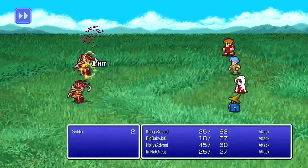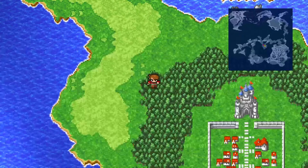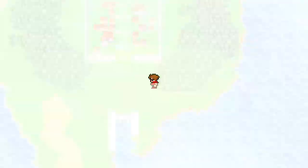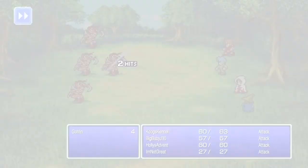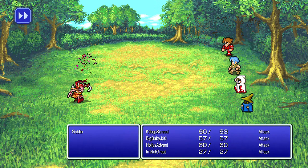Imps have around nine HP — super weak. You can also run into wolves out here, which in the original game were called Mad Ponies, but in this remaster they're called Crazy Horses. I'll often refer to enemies by their original names. And there's another level up — I'm Not Great goes from 27 to 50 HP, which is a good level up for him. When you need to rest, just come over to the Inn. It's a shame the Peninsula of Power is gone from this version.